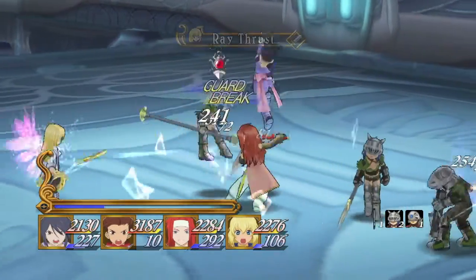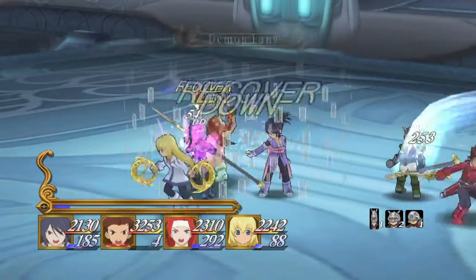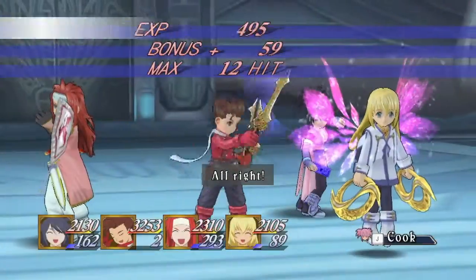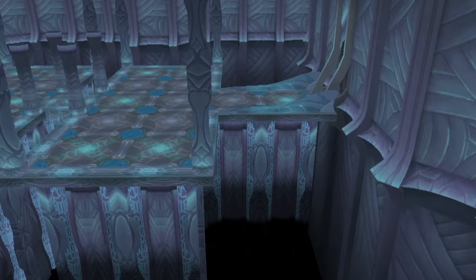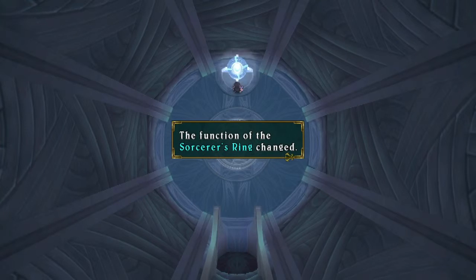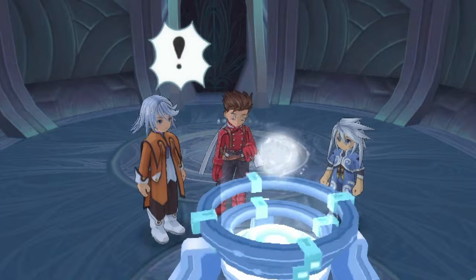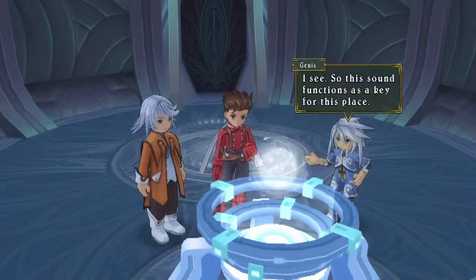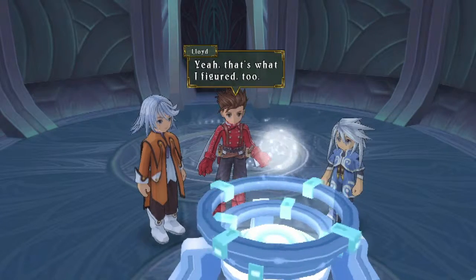I'm not getting any of those cool combos. Force seal doesn't look really good except it looks like kind of an AoE - it's like a huge blast all around you, which could be useful if that's the case. But Lloyd, you're all out of MP, aren't you. Let's play with this first - what's this thing do? There's a strange sound. The machines in this facility resonate with the sound from the sorcerer's ring. This sound functions as a key for this place. Yeah, that's what I figured too.